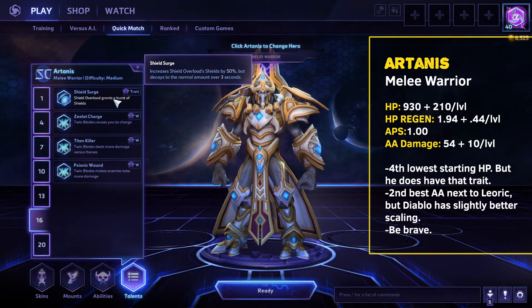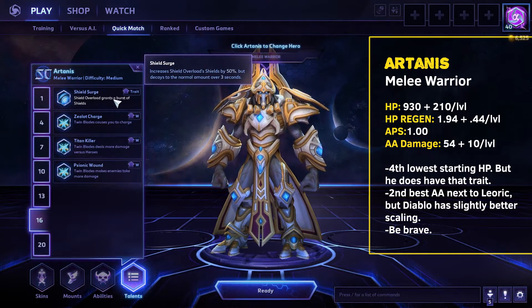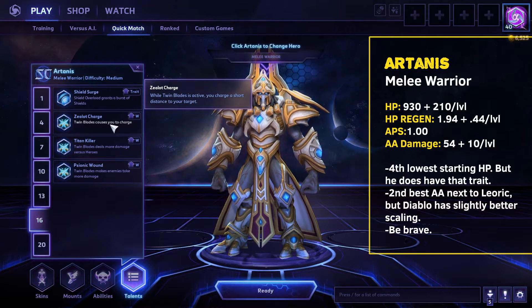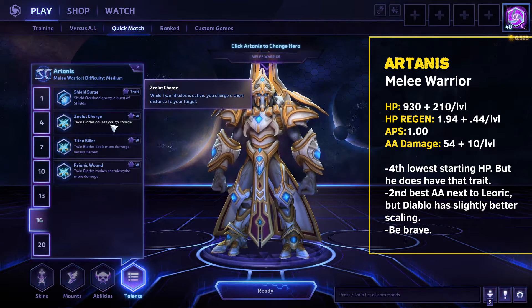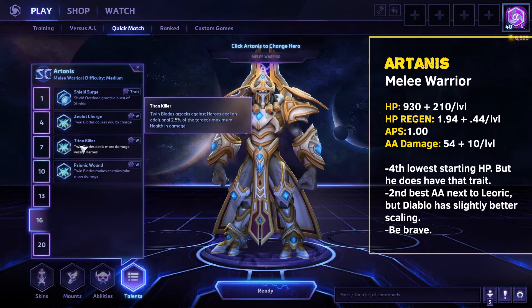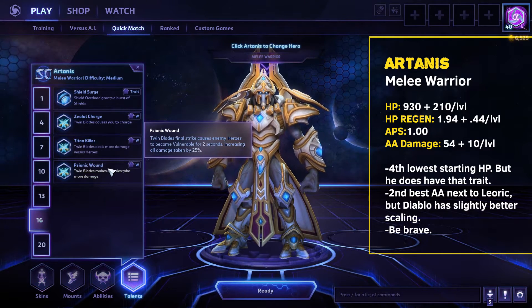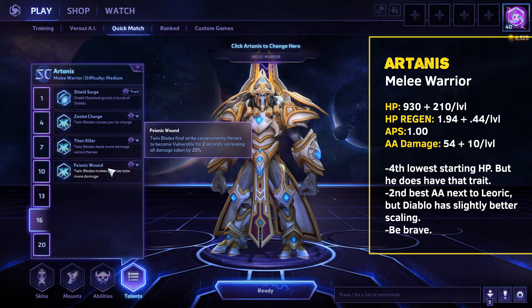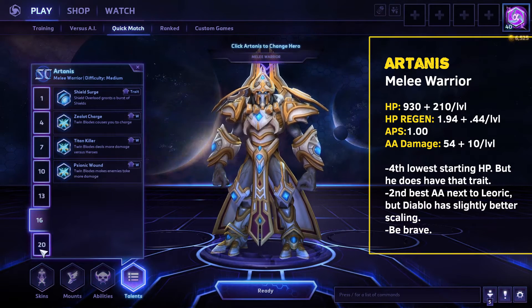Burning Rage is okay. At level 16, more shields — Zealot Charge increases the shields from your trait by 50%. It's a charge and it feels good to get your face in there. When you charge somebody, people click on you, people hurt you, your shields come up, and you keep punching. Titan Killer is his version of Giant Killer but only works when Twin Blades is active, so I'm not a fan. Sonic Wound — Twin Blades' final strike causes enemy heroes to become vulnerable for two seconds. Strictly okay if you need to take down a big target like a tank. Only works on heroes — keep that in mind.